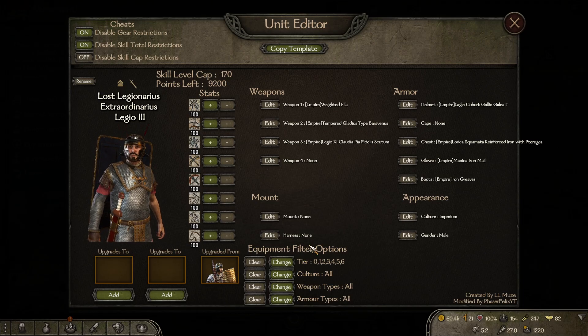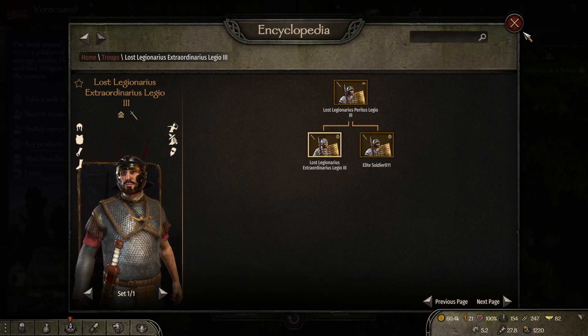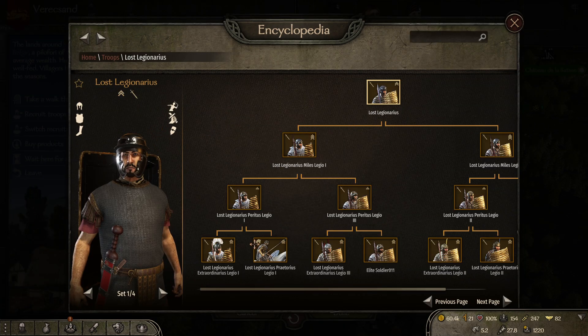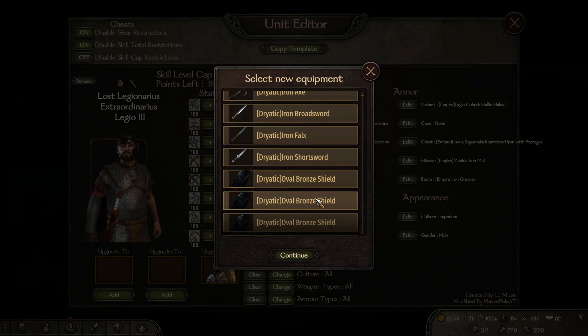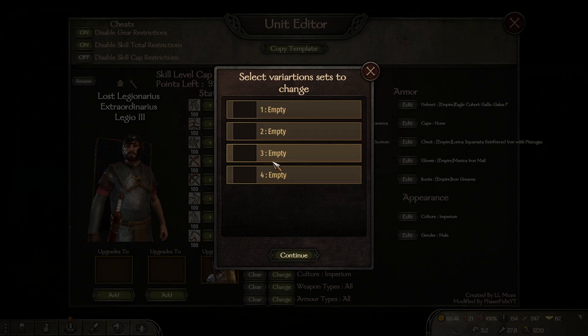There we go - they had no cape. What do you have - so you had two pilum? Okay so the Extraordinary always has two pilum. I think they had also a different gladius as well - I think it's a decorated gladius. I'm going to put the empire culture just to try and do this quickly.